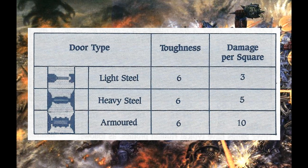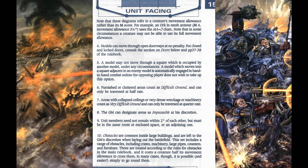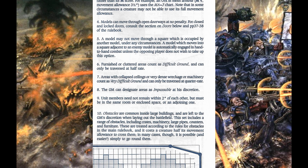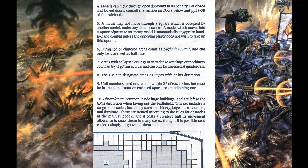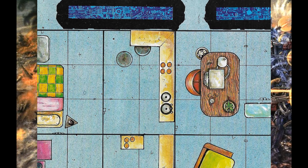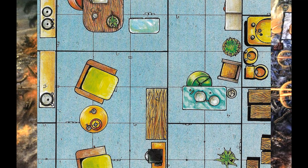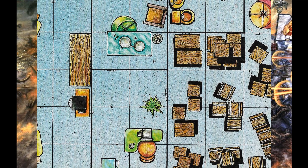Doors can be moved through without penalty unless locked — then consult the main rulebook. Models may not move through squares occupied by other models and are automatically engaged in hand-to-hand combat if in a square adjacent to an enemy model, unless the opposing player does not wish to engage. Bearing in mind this is different to a charge — it's literally just being in proximity. Furnished and cluttered areas count as difficult ground, so half movement rate. Collapsed ceilings, dense wreckage or machinery count as very difficult terrain, so quarter movement rate, with GM's discretion on impassable terrain.